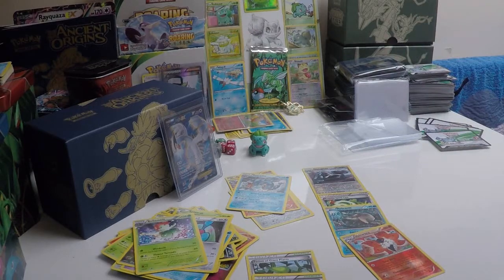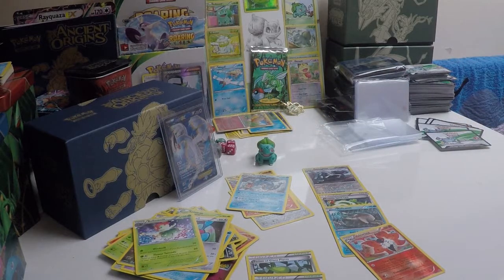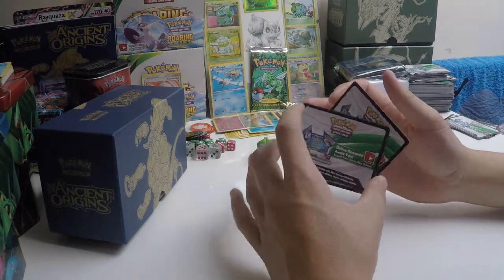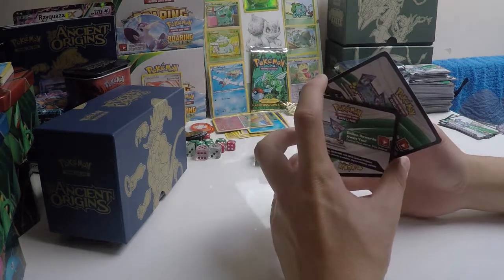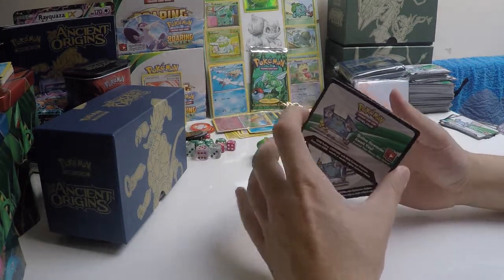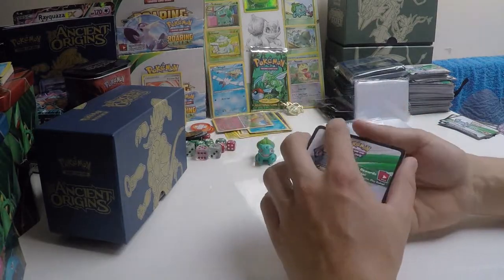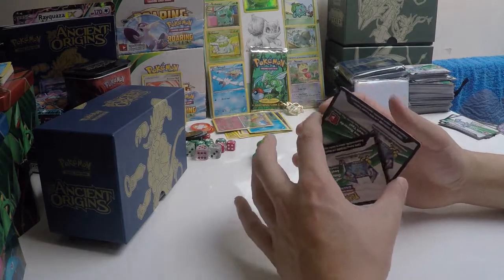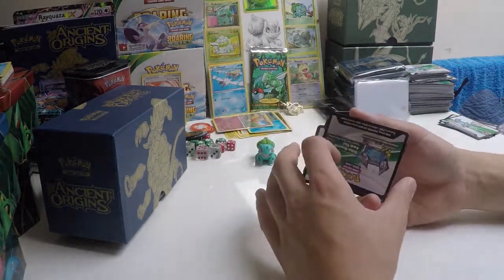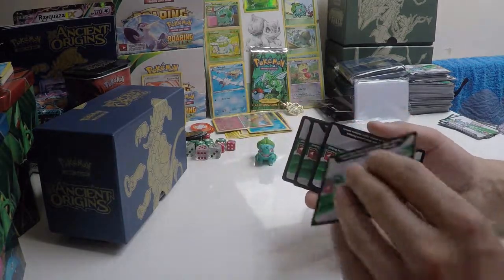That's everything for today. Make sure you hit like and subscribe. Bulbasaur says bye as always, and it's been emotional. Just to clarify the code card giveaway: you just need to hit subscribe and like on this video. I'll go through all the likes, check you're subscribed, assign everyone a random number, and use a random number generator to choose a winner. Competition won't be too fierce right now, so you've got a good chance to win some Ancient Origins code cards if you play the Trading Card Game Online. Thanks for watching.